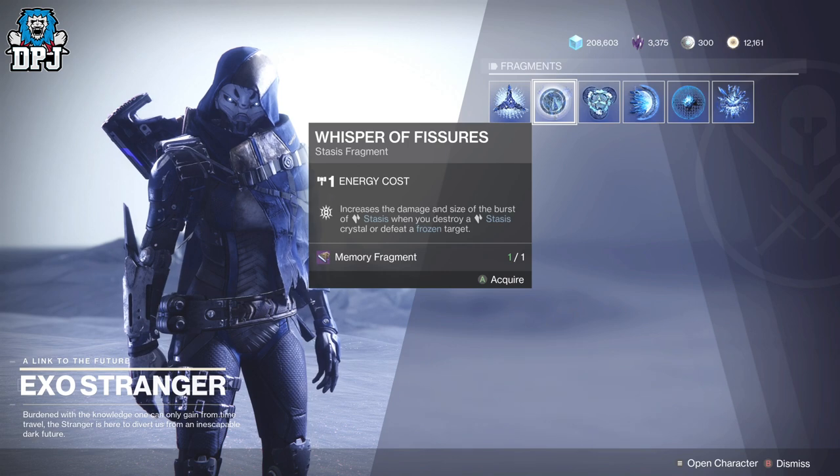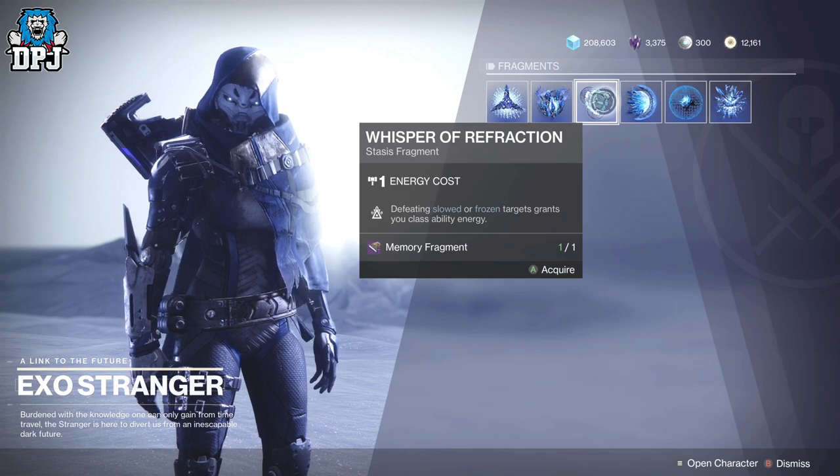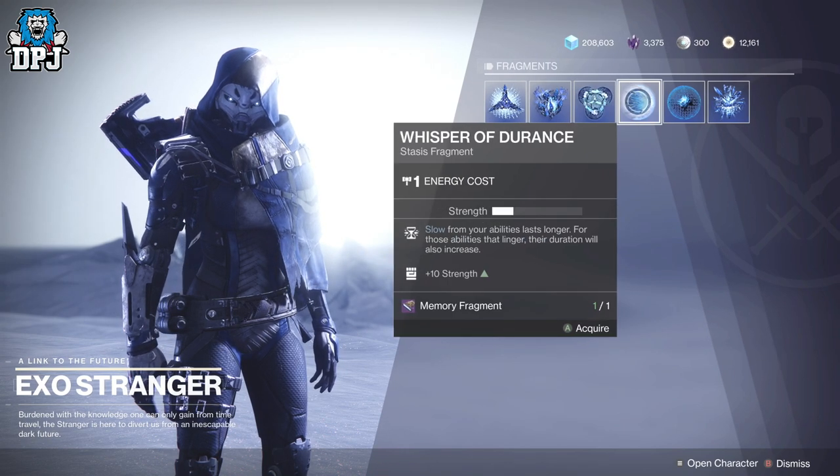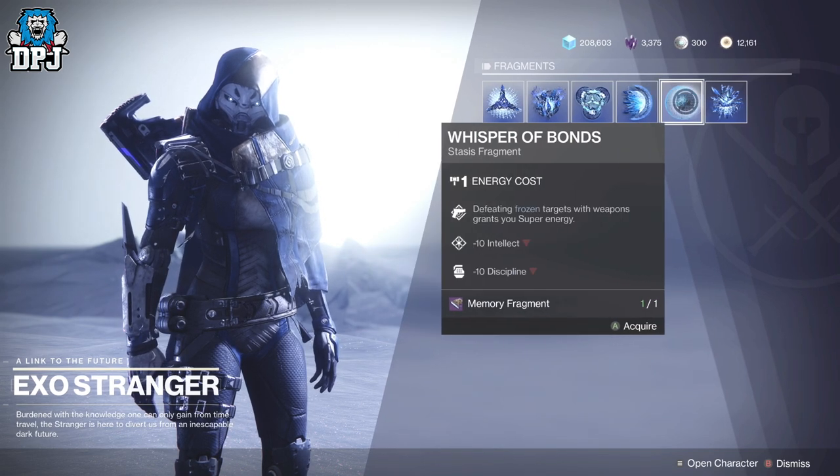There are two of these quests from the Exo Stranger you can do weekly, so that means two fragments you can select from the list. Now there are three quest types available: one for Crucible, one for Vanguard, and one for Gambit — you can pick up two at once. I picked up Crucible and Vanguard, got the Crucible one done, and was rewarded that Memory Fragment.